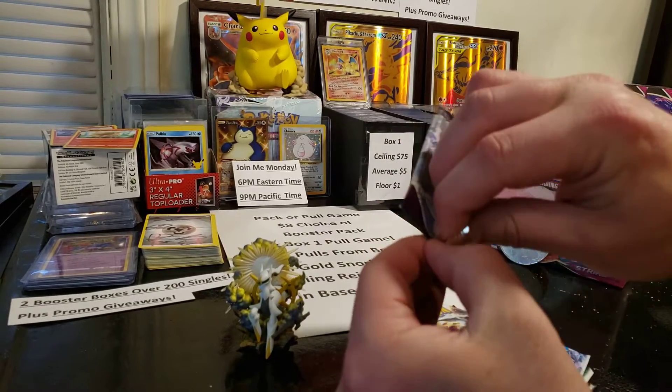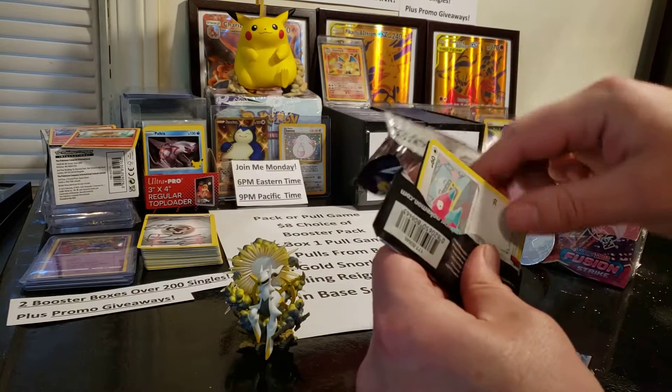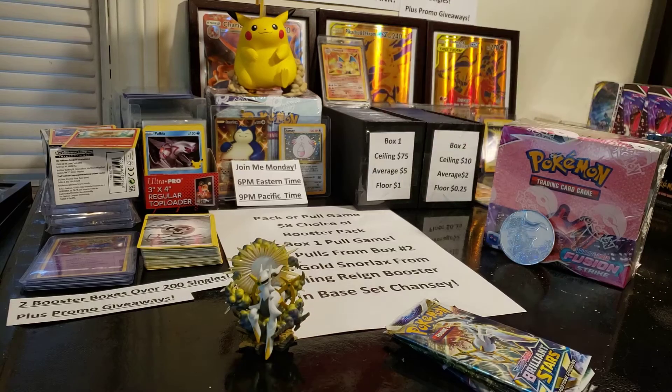We're going to have a whole booster box of Chilling Rain for our WhatNot stream. We're going to have a pack or pull game — you can choose the pack and get the bounty. If you pull the shiny Snorlax or the gold Snorlax, you will win the Chansey automatically from Base Set.